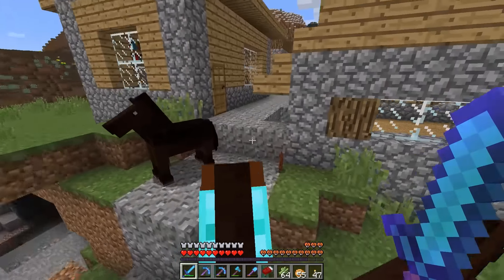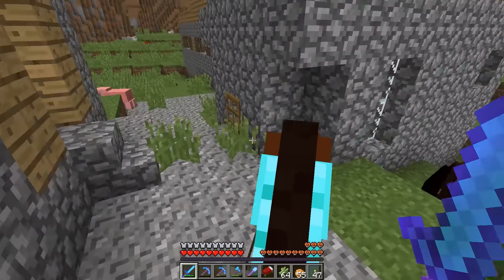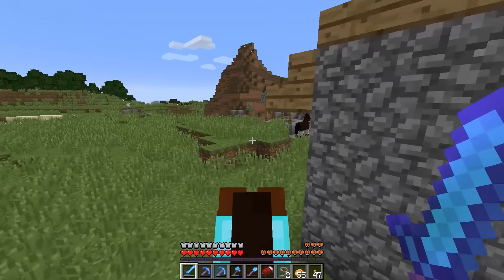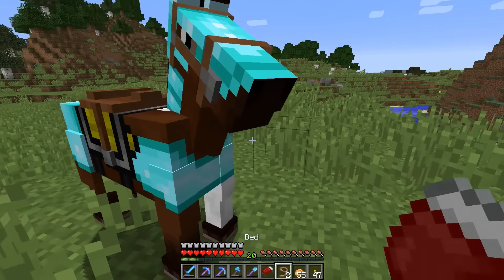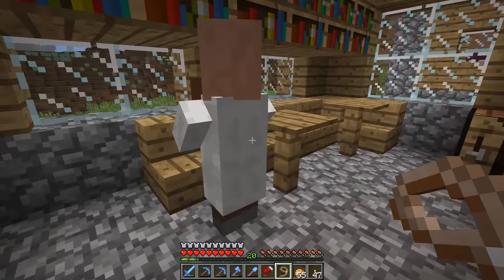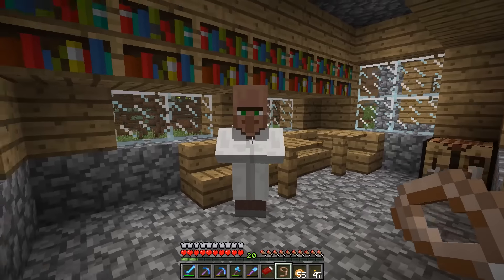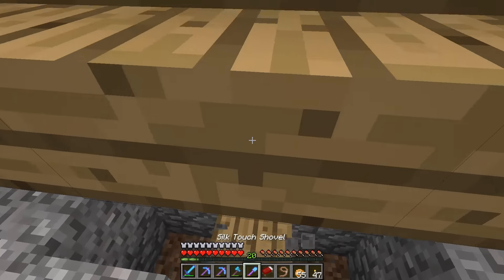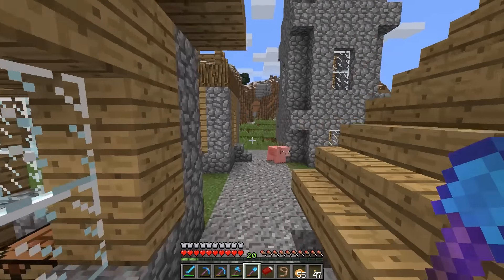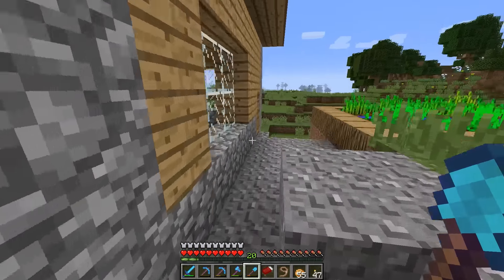Let's see what we have here. We have horses, we have items on the ground which is a good sign. I do see a library - I think we may have found a librarian now. Will he sell mending books? That is the question and I'm not super confident about the answer. Let's tie up the horse. Librarian, do you sell mending books? Depth Strider - yeah, not the best. He may sell mending at a higher level possibly.